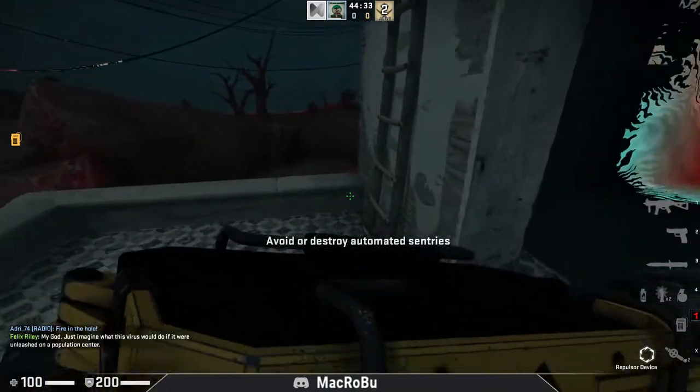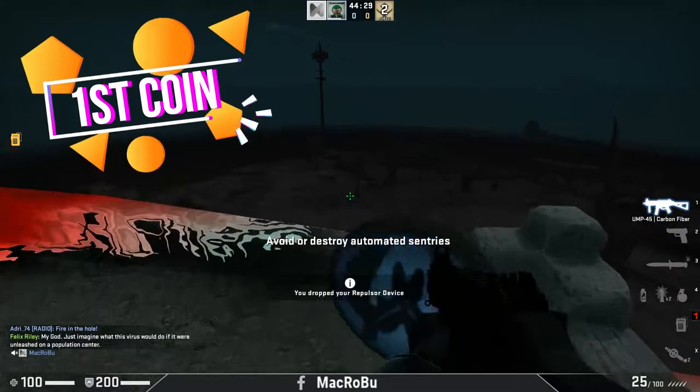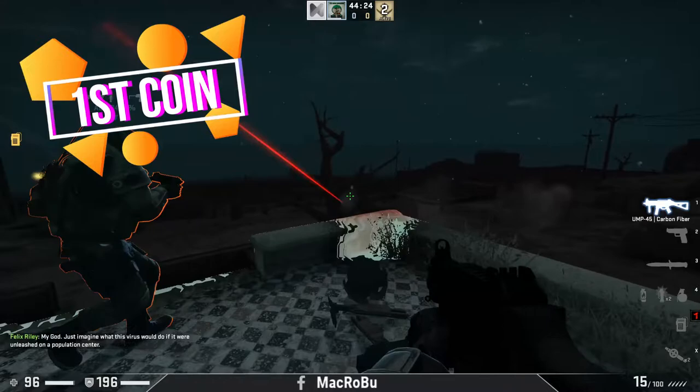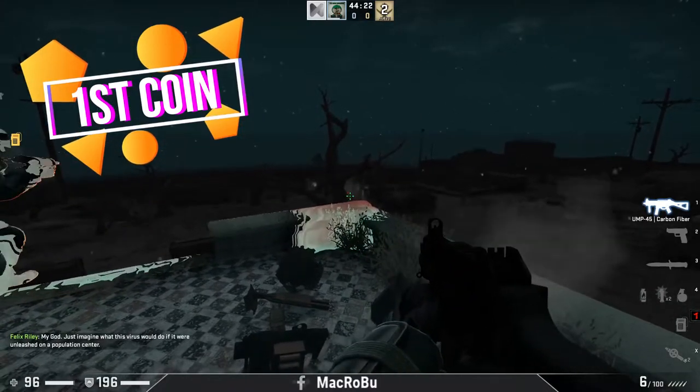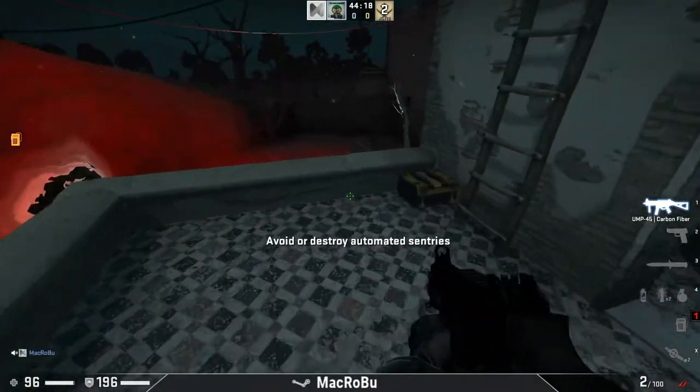The first coin is at the beginning of the game. It is in one of the houses from the red zone — it is on the roof of this house, as you can see here. After that you will have to destroy some sentries and the game goes on.